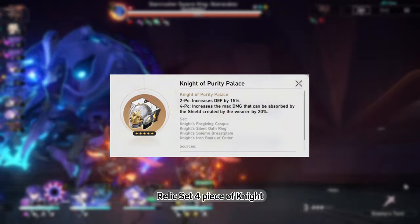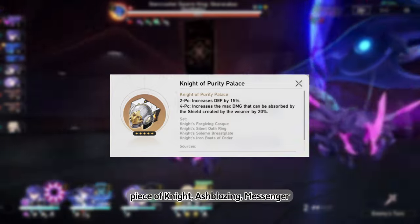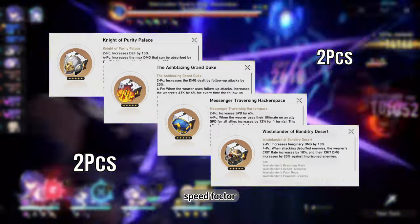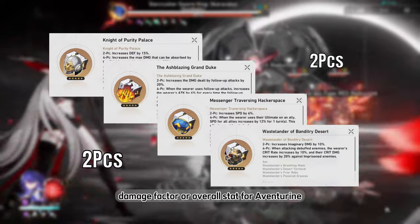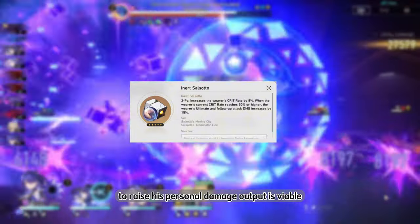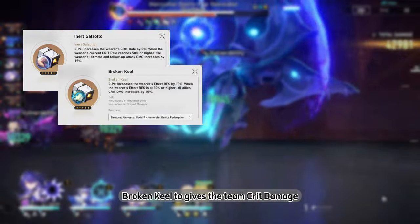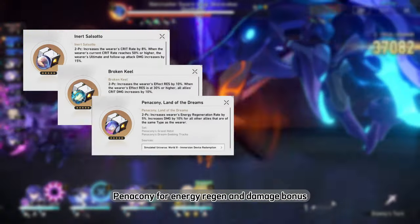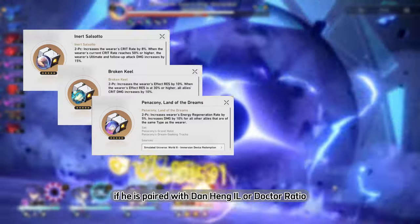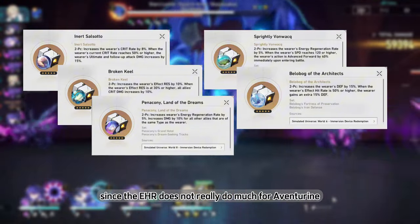For Relic sets, the 4-piece Knight of Purity Palace is a good pick for a stronger shield. Mixed 2-piece sets of Knight of Purity Palace with Blazing Heart, Messenger Traversing Hackerspace, or similar sets are also viable while you are still adjusting defense, speed, or damage factors. For Planar Ornaments, Inert Salsotto to raise his personal damage output is viable and is the best option once defense and speed requirements are met. Broken Keel gives the team crit damage. Penacony provides energy regen and damage bonus if paired with Dan Heng IL or Dr. Ratio. Firmament Frontline Glamoth and Keel being optional since EHR doesn't do much for Aventurin.